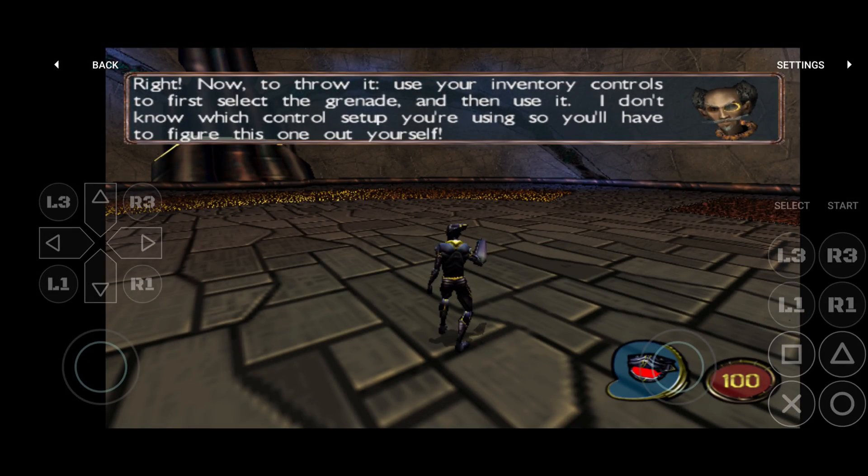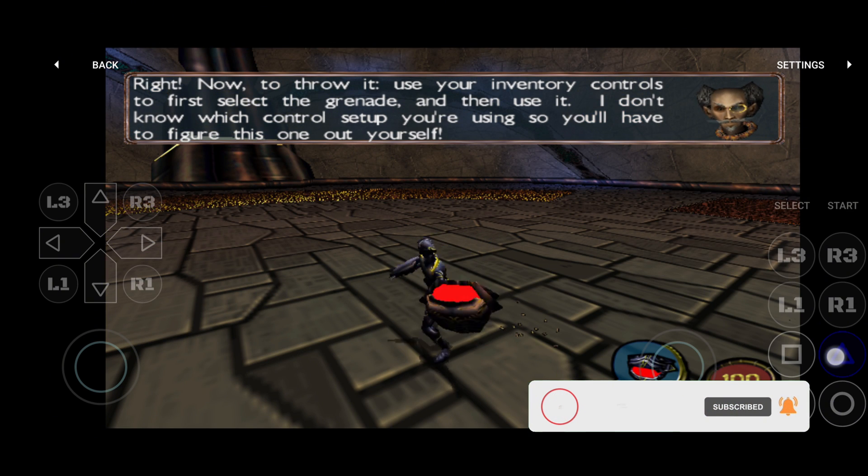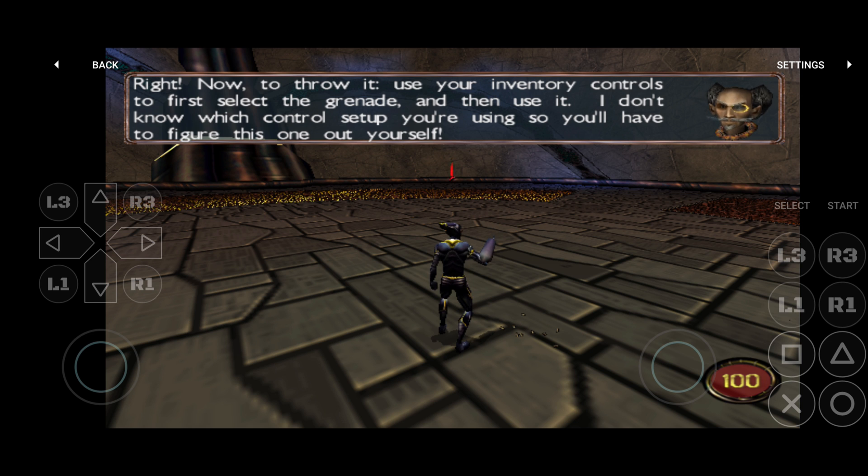Use your inventory controls to first select the grenade and then use it. I don't know which control setup you're using, so you'll have to figure this one out yourself.